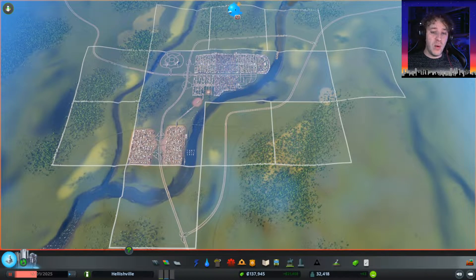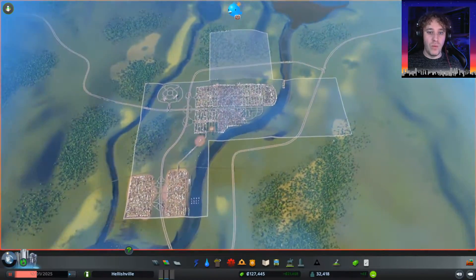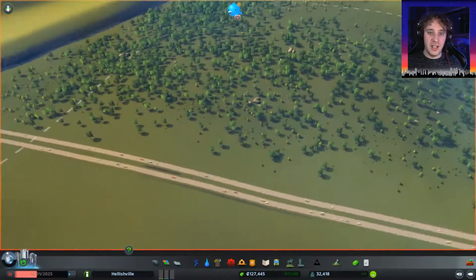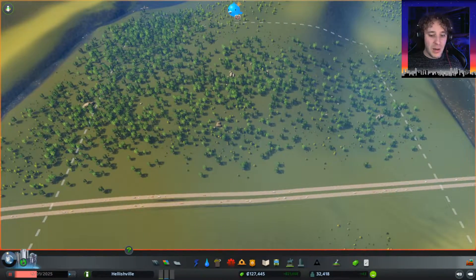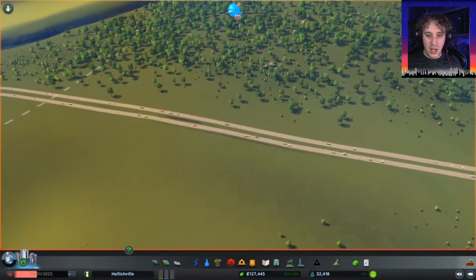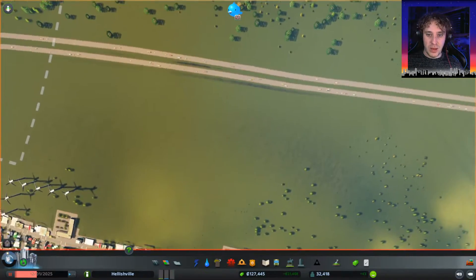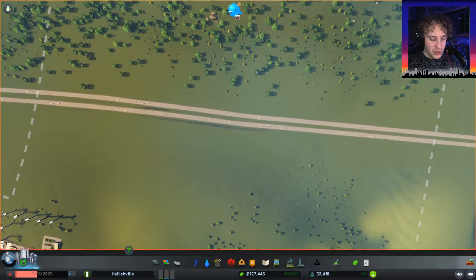For the last part of today we're going to finish off by buying a couple of these extra pieces of land - probably just one to be honest. We're going to do that posh district, or at least part one of the posh district. So we're going to open up this tile here - bam, we've got it. Now we can put things up here on this hillside. Exactly what we're going to do on this hillside I'm not 100% sure yet, but we're going to need a junction off this main road here. We're going to have a T-junction again.